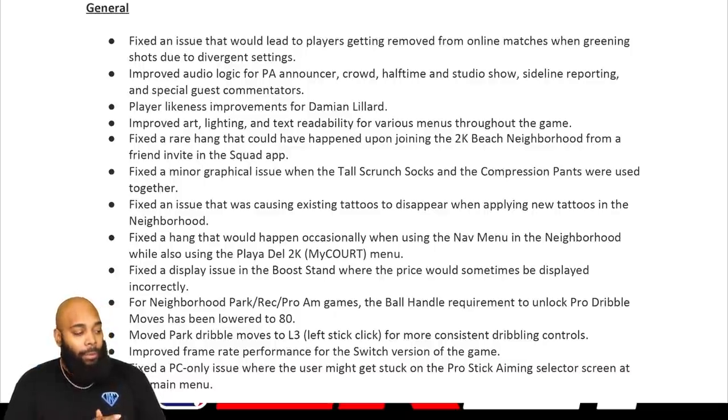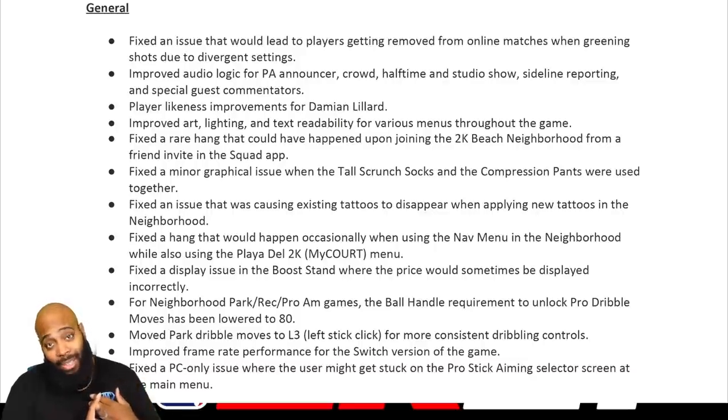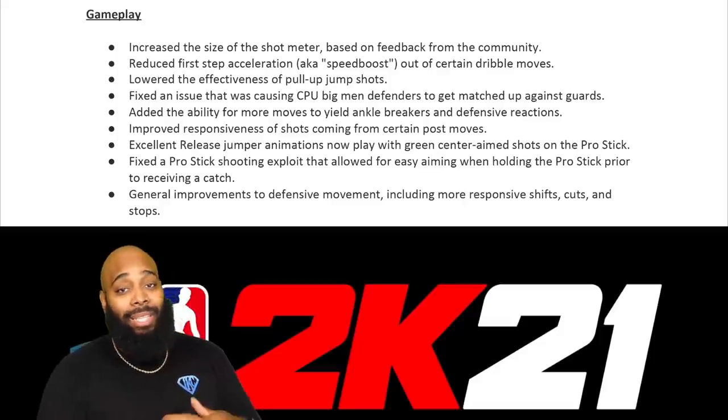They improved frame rate performance for the Switch version. They also fixed a PC-only issue where users might get stuck in a pro stick aiming selector screen at the main menu. PC users — not only do you have to deal with hackers, now you've got to deal with hackers using aimbot. GGs.